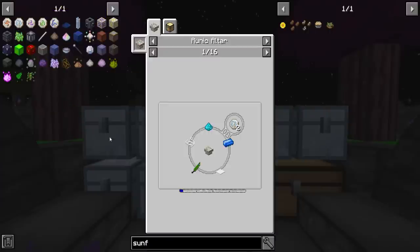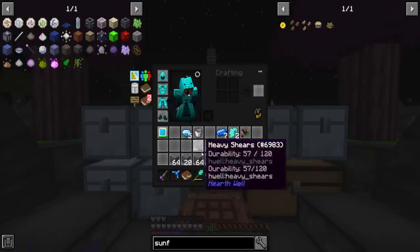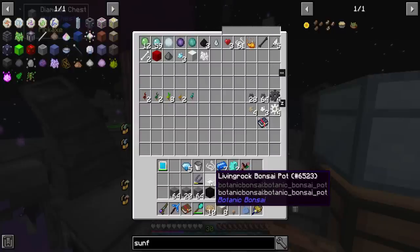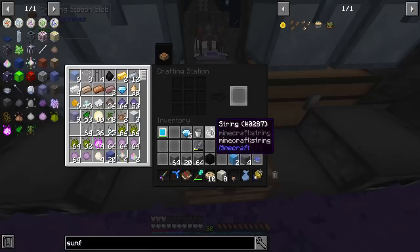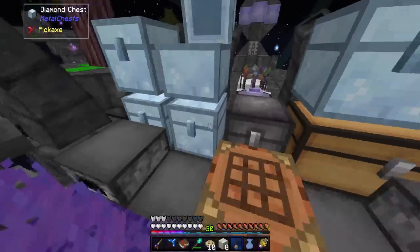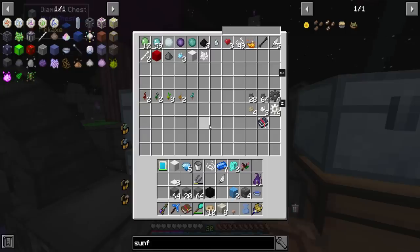I can still make the other runes in the meantime. Rune of air - I've got those. I need white carpet, a feather and string. That shouldn't be a problem. String, feather - got it. In fact, let's get rid of this living rock bonsai pot, put it in the tool chest here. What else did I need for that? Carpet, which actually shouldn't be too bad either. I need more string for that though. I need three - wait, two pieces of wool to make carpet. I don't usually make carpet, folks, you'll have to forgive me.